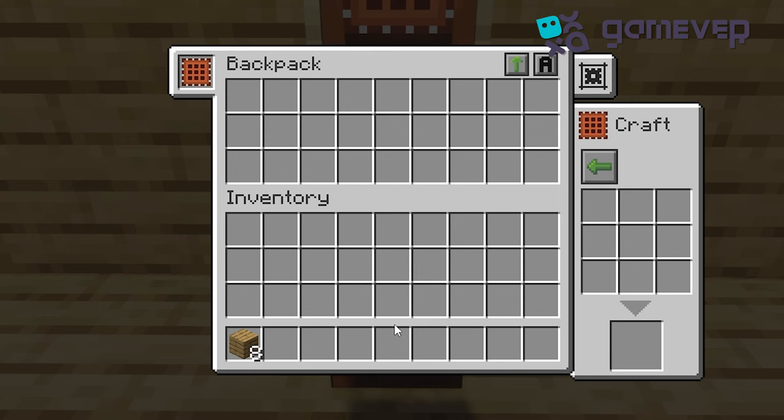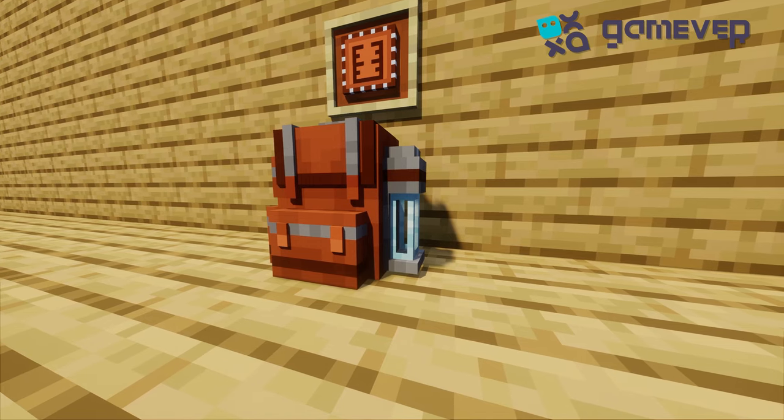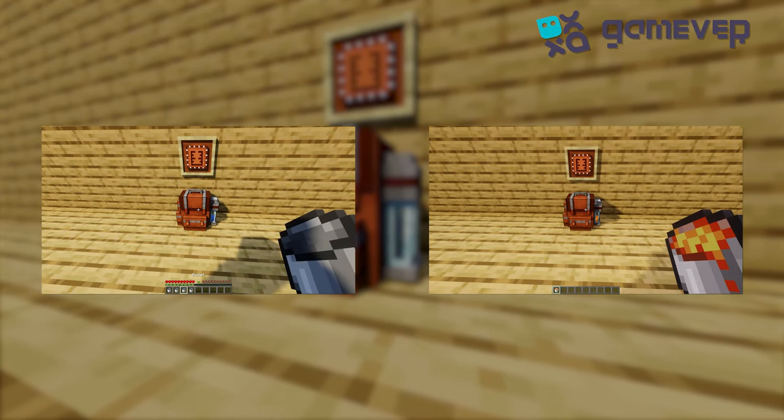The crafting upgrade turns your backpack into a portable crafting table — no more carrying extra wood around for crafting stations. The tank upgrade lets you store fluids in your backpack, perfect for transporting water or lava.